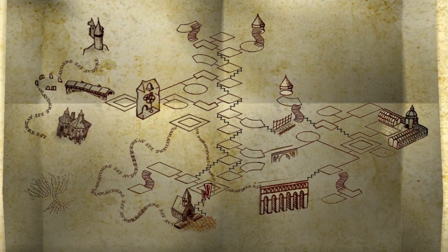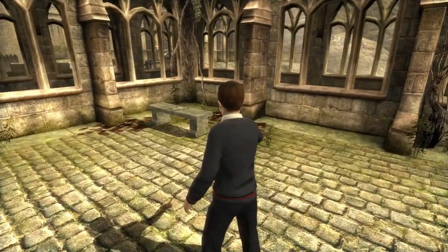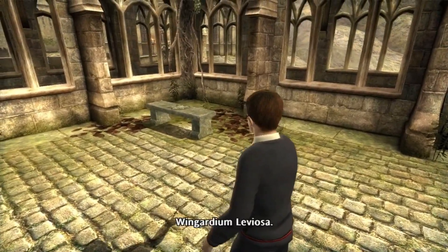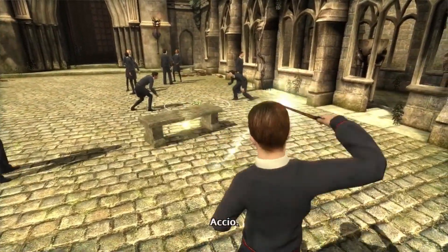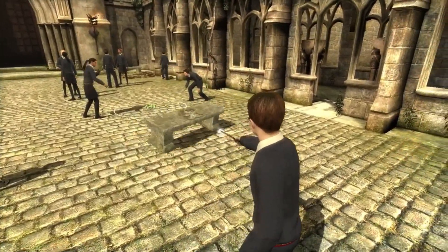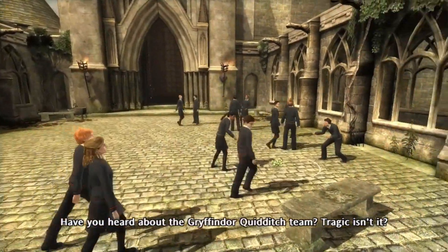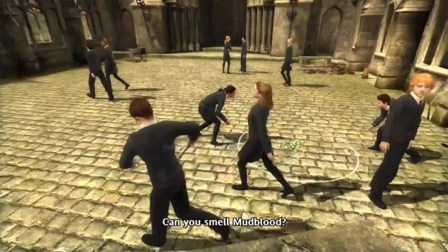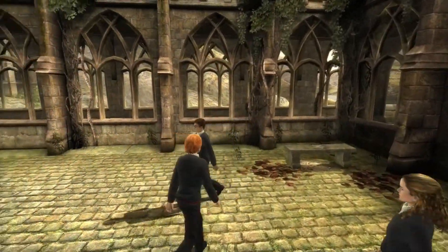You can cast spells — let's say you don't like the positioning of this bench, or if you don't want to do Wingardium Leviosa. There are a lot of spells you can do, and throughout the game you will find stuff like Gobstones, Wizard's Chess, and Exploding Snap that you can play. All fun mini-games.